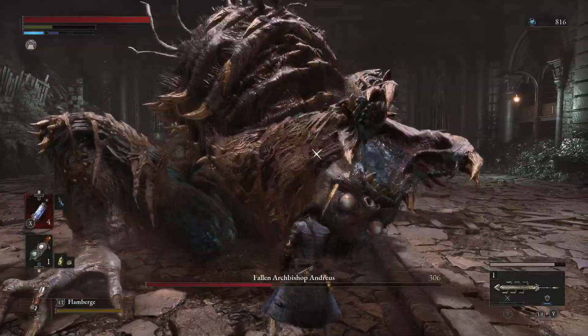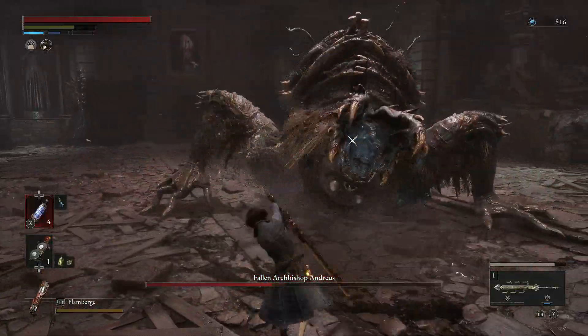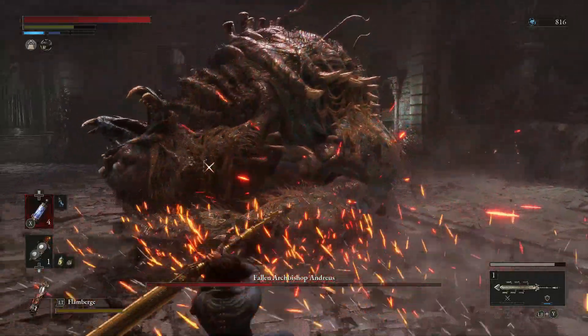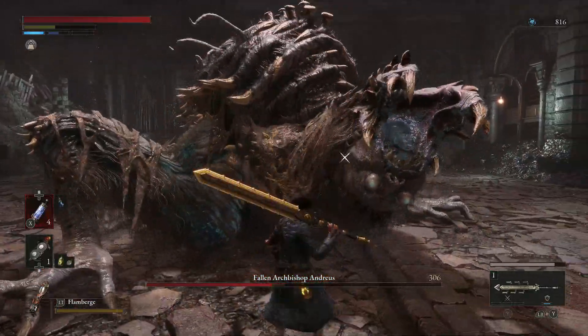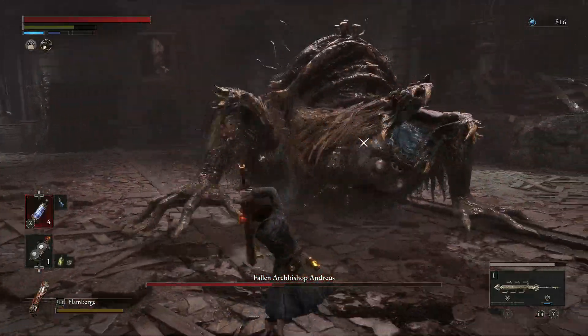The next attack is a popular one-two that he throws. It's going to be a slow slam with his right hand, followed by a sweep attack that comes out a little bit faster. That sweep attack definitely comes out a little bit faster when he's doing the one-two. He throws another combination later that's a little bit similar.